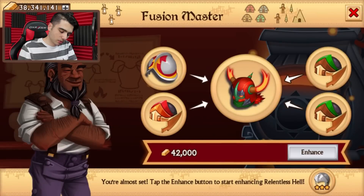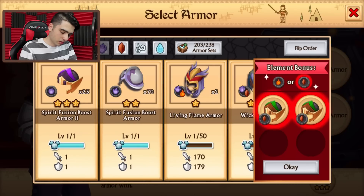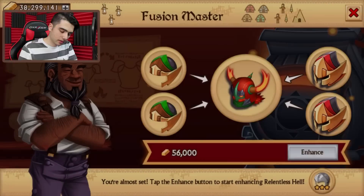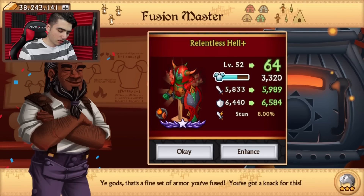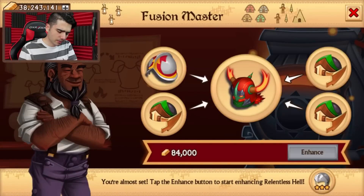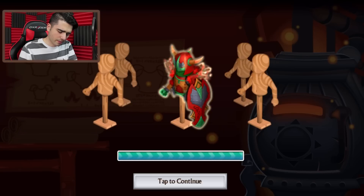I'm going to use a couple three stars right now. Already level 50. Wow, I don't have any three stars — kind of blows. I'm running out of fusion boost quite fast, but I know I'm going to be able to level up this armor. I thought I had more fusion boost; apparently I'm lacking a lot.